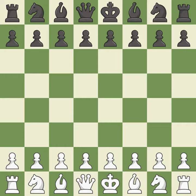Pirc Defense, Classical variation, Quiet System, 5.Be2. Smooth — one player took the advantage and never let go. Black got the better of white in that game. Black had a good opening, but white was on another level. Black found some nice moves in the middle game.